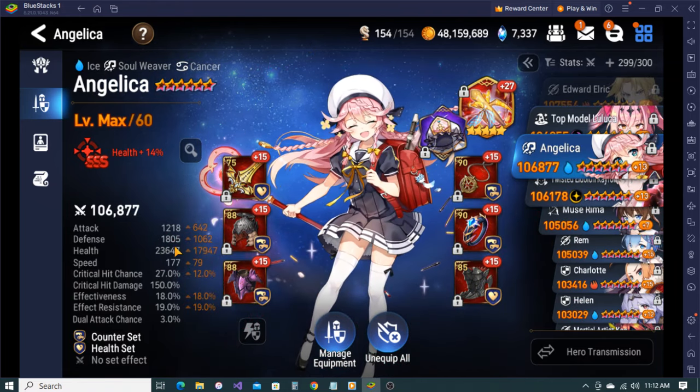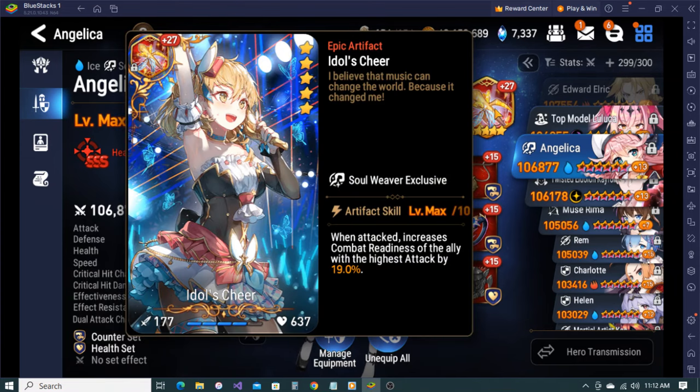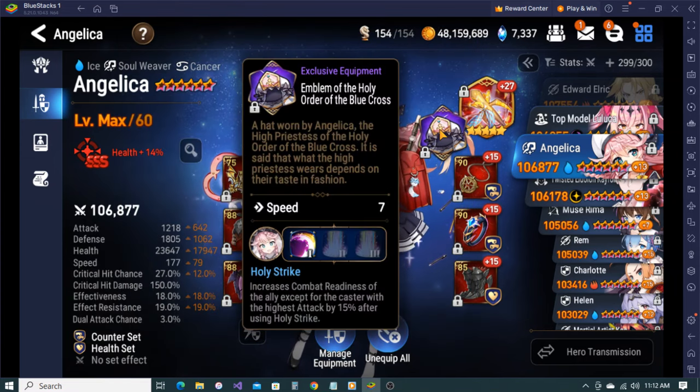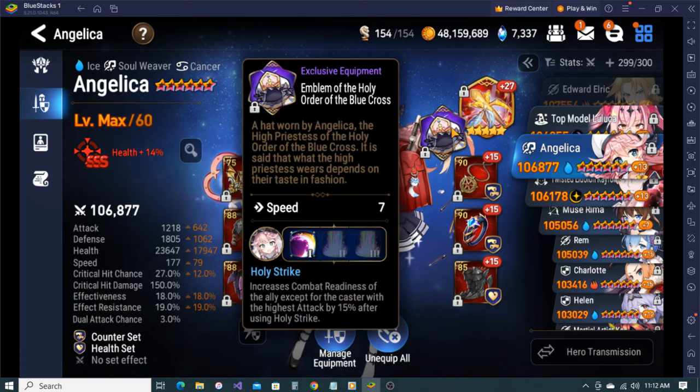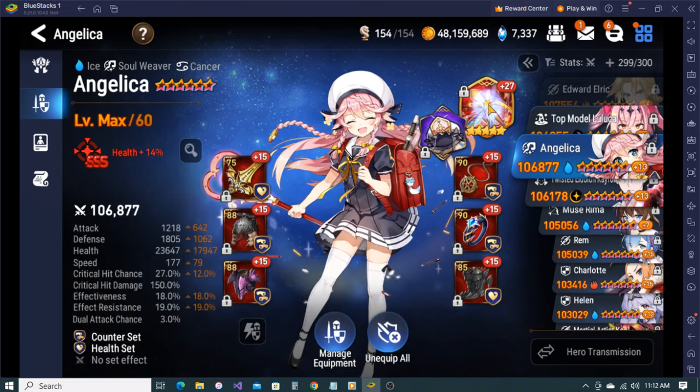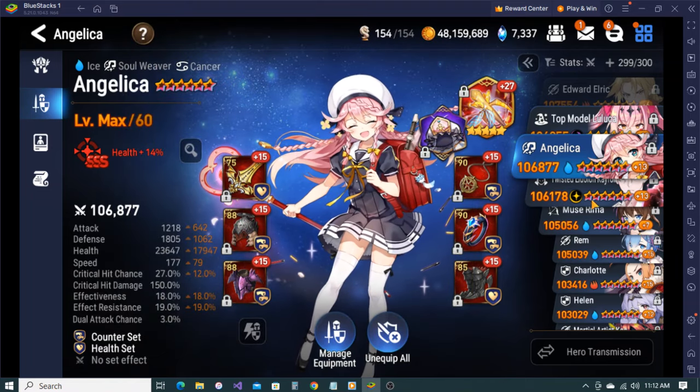My counter Angelica - pretty tanky, with Idles' Cheer on top of the fact that her EE also pushes up the highest attack unit. So she counters and gets AOE, then counters again, pushing up the highest attack unit by like 35 CR. Plus she heals. About 186 ER.